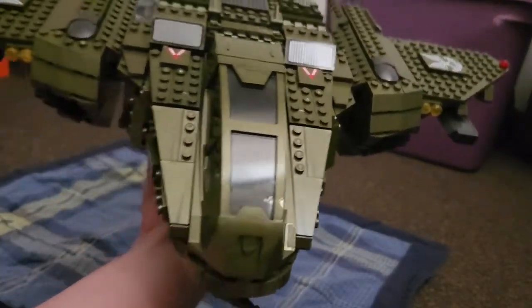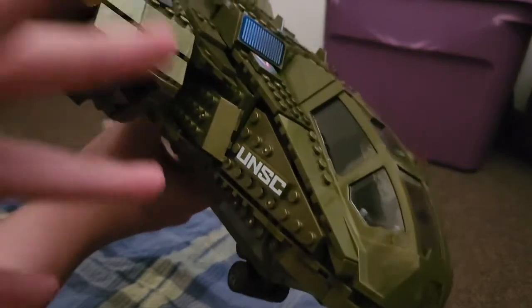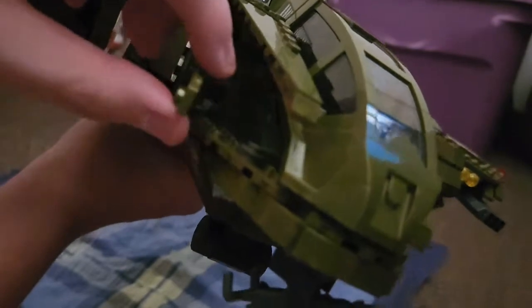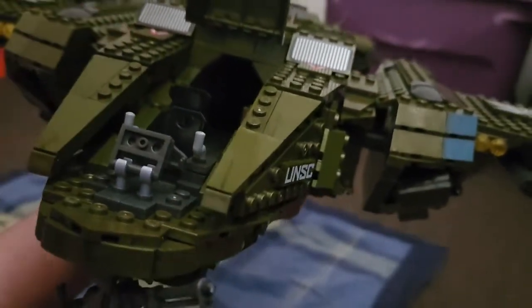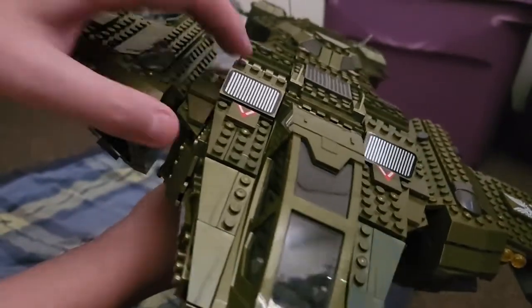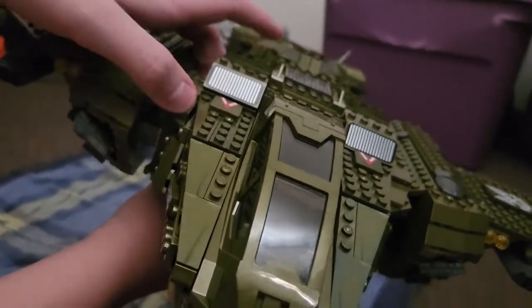The front of the Pelican was probably the most fun part to build. It's really interesting how they got all this to fit together — you open everything up and it's literally just clip pieces that close into place. Once that's all done, you just fold down the hatch and boom — it's wonderful.